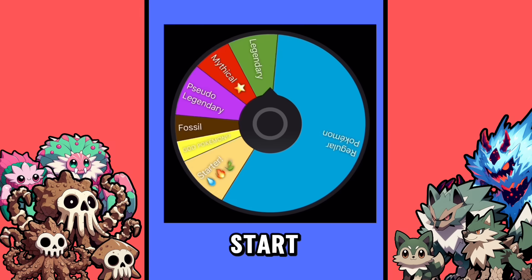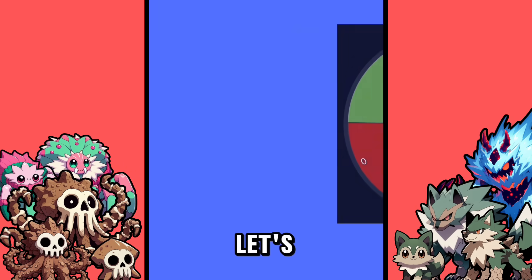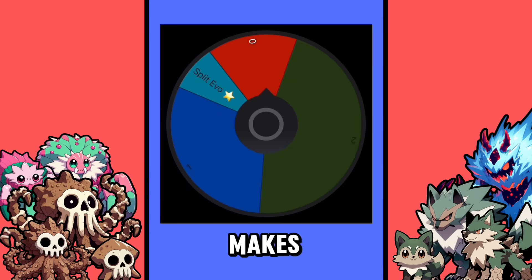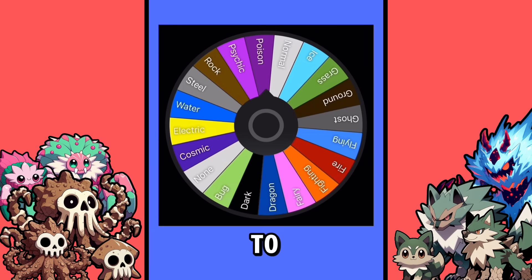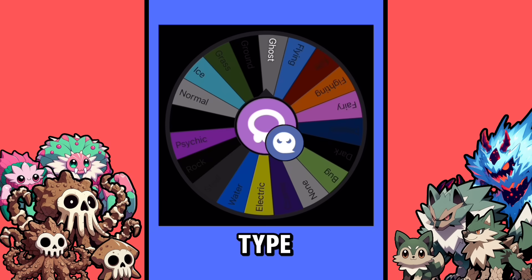Alright, Yeetus man, let's start by getting the power level of your Pokemon, and you are going to be regular. Now let's see how many times your Pokemon can evolve, and you got zero, which actually makes you a basic Pokemon. Your first type is the Poison type, and you're a Poison Ghost type.